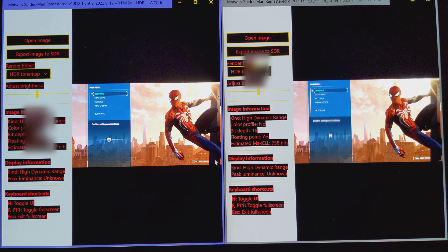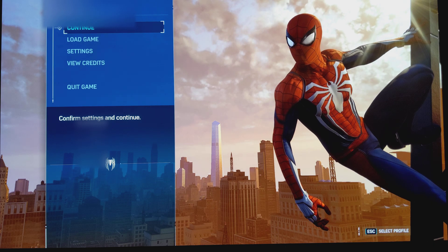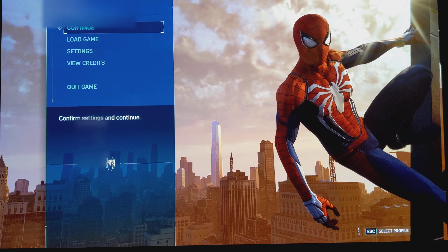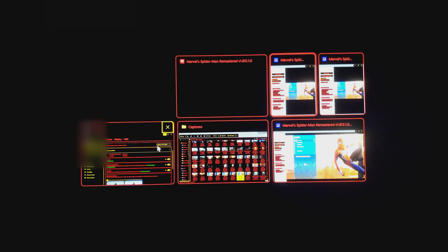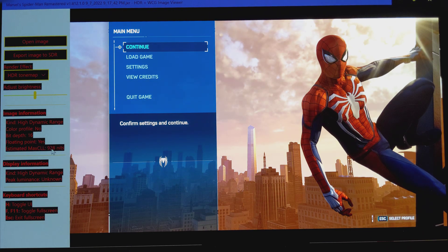If you feel brave, you can set it to 75 and it will try to output 797 nits. Now if you have an LG G2 that can do 900 to 1000 nits — more likely 900 — you're going to set that to 90, which will try to output 928 nits.